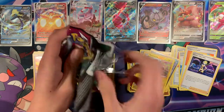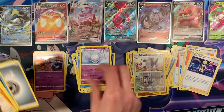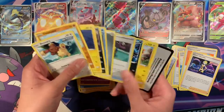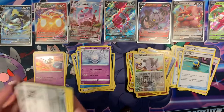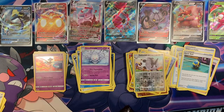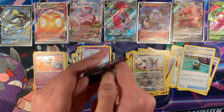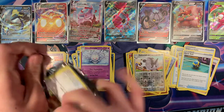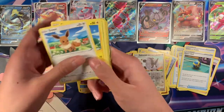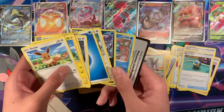Another speed opening pack. Got Galarian Cursola. Another Quick Ball — that's nice. Final pack of the video. Hopefully I can pull something good — I don't really care to be honest, because I pulled so many cool cards in this video. And we ended off with Lucario V — not too bad, decent card.